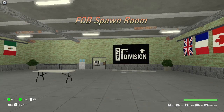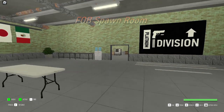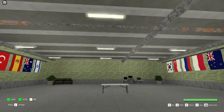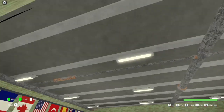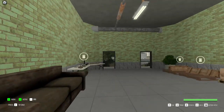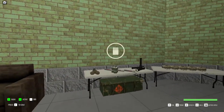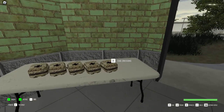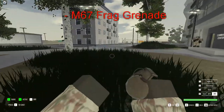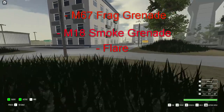Welcome to the FOB. This is the main spawn in the game and has many fun areas for you to explore. The room I just spawned in is commonly referred to as the Spawn Room in the Command Centre. Immediately after leaving the spawn room, you can collect ammo and supplies. These include medical supplies, ammo, and ordnance — consisting of a frag grenade, a smoke grenade, a flare, and a torch.